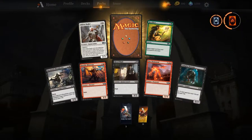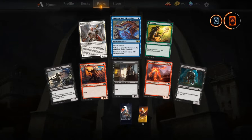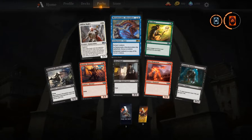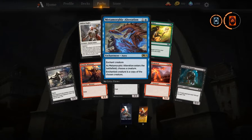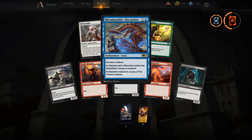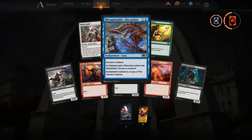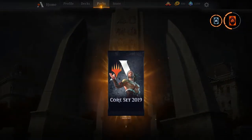Militia Bugler — pretty solid card. And Metamorphic Alteration — this might be the way to make the legendary Demure creature do its thing, where you exile it a couple times or make a copy. It also serves as a kind of removal spell, so definitely an interesting card; you can do a lot with it.